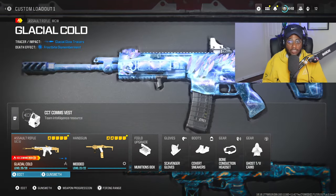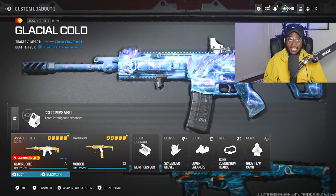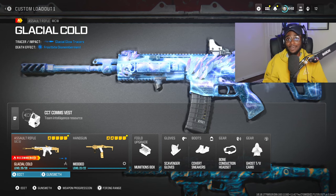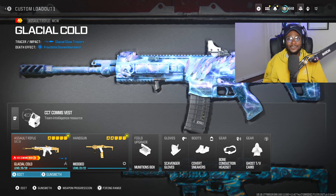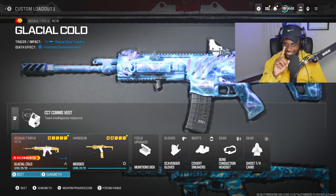Definitely give this MCW setup a try with the Godzilla variation. If you guys are actually thinking about buying something out of the store, this in my personal opinion is worth it. I have not bought anything out of the store in months, so that goes to tell you that I think it's quite worth it — it's just overall a cool blueprint. If you guys enjoy it, feel free to drop a like on the video, subscribe to the channel for those notifications, and let's go ahead and get into the gameplay.